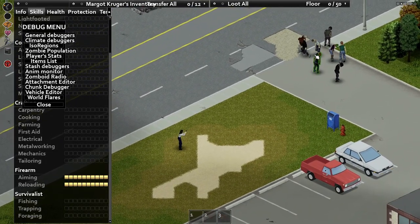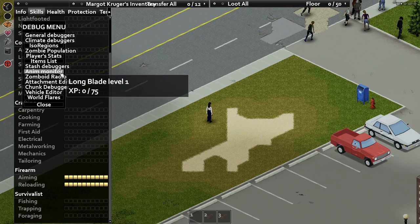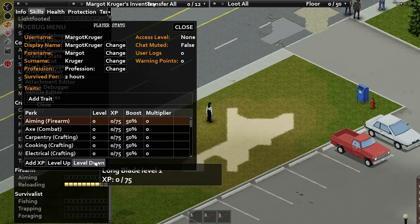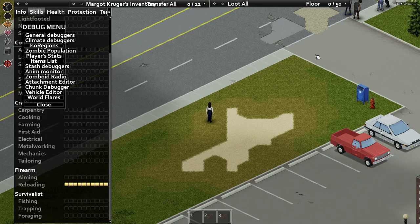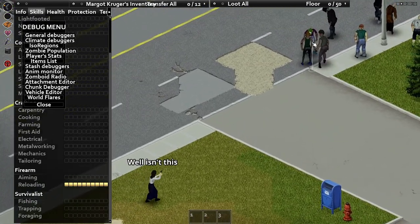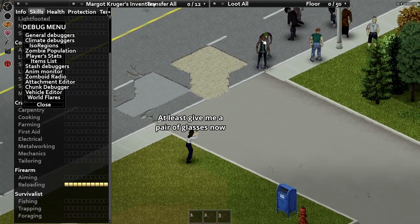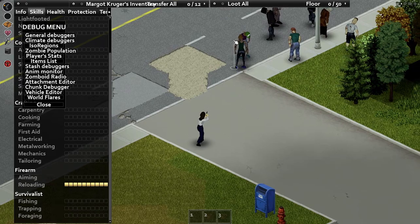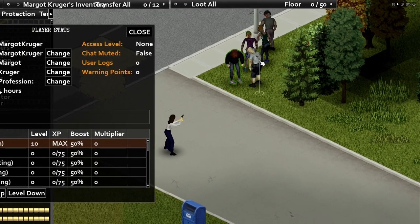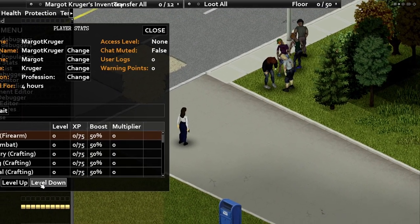There are two primary ways aiming works in Project Zomboid. First is your accuracy, which you can see in the outline around a zombie when you aim at it. No outline means you're out of range. A bright red outline is the worst possible chance to hit, while a bright green outline is a high chance to hit. The farther you are from your target, the less accurate you'll be, but some weapons like scoped rifles also have a nearby dead zone. Higher aiming skill lets you recover faster from a red outline after moving, and it also caps your maximum chance to hit as well as chance to miss. Most importantly, higher aiming skill increases your range — and not by a small amount. It's a big leap per level depending on your weapon of choice.